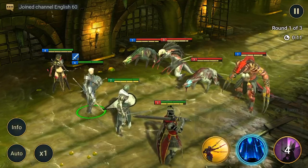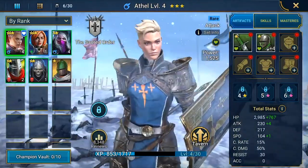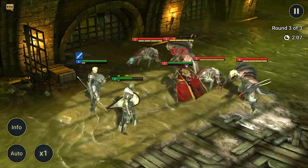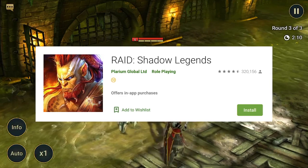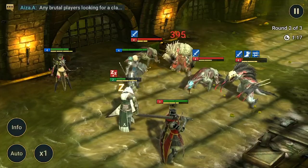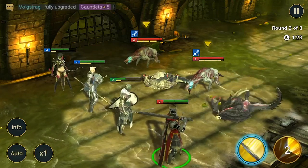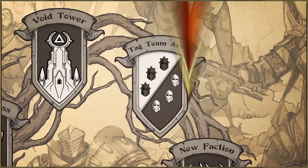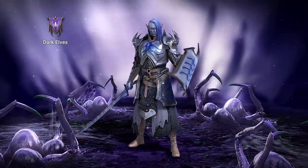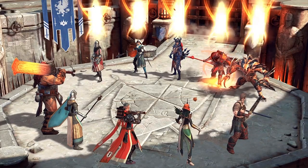Raid gives you the ability to unlock over 400 champions and use them in a fully voiced story campaign. My favorite champion continues to be the Crusader, largely due to his really useful abilities. Raid is totally free and very popular with over 300,000 reviews on the Play Store and holds an almost perfect score. They have huge plans for updates over 6 months, including a new faction, a tag team arena feature, and a new clan boss. Go to the video description, click on the special links, and you'll be able to get 50,000 silver and a free epic champion shard as part of the new player program.